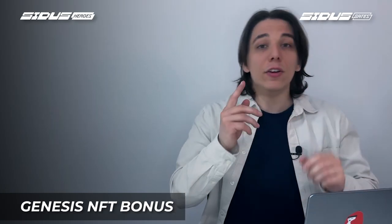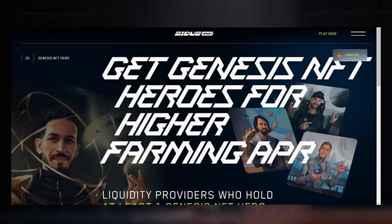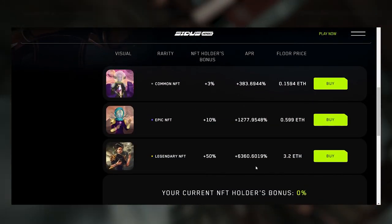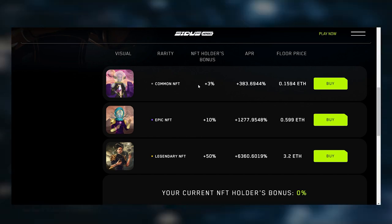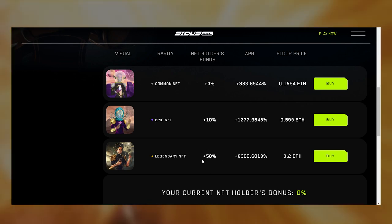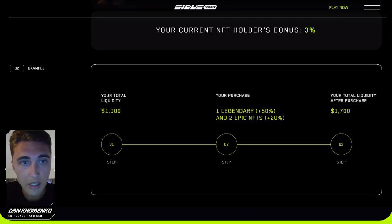But wait, there is even more. As a Genesis NFT heroes holder, you get to enjoy even more bonuses depending on your NFT rarity. Common Genesis NFTs get a 3% LP balance bonus. Epics get a 10% bonus. And legendaries get a whopping 50% bonus. Let's do a quick math: say your total liquidity is $1,000 and you have one legendary — 50% — and two epics — 20%. That means your total liquidity just increased by 70% to $1,700.